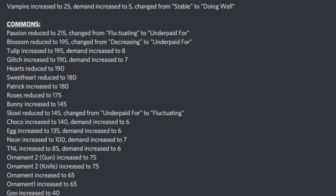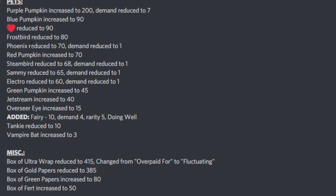Passion has reduced to 215 and is now underpaid for — it's completely died. Blossom has also stopped decreasing and is now underpaid for at 195. Tulip is increased with demand up, Glitch is increased with demand up, Hearts is reduced to 190, Sweetheart is reduced, Patrick is increased, Rose is reduced, Bunny is increased, School is reduced and fluctuating, Choco is increased, Egg is increased, Neon is increased, TNL was increased, the Ornament 2 set is increased, the Ornament 1 set is increased, and Goo has increased to 40.